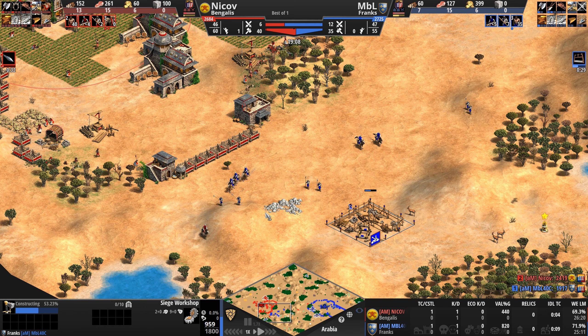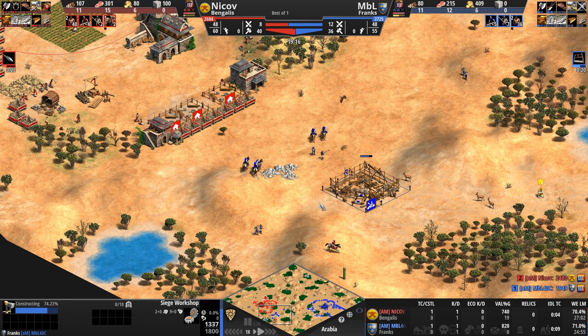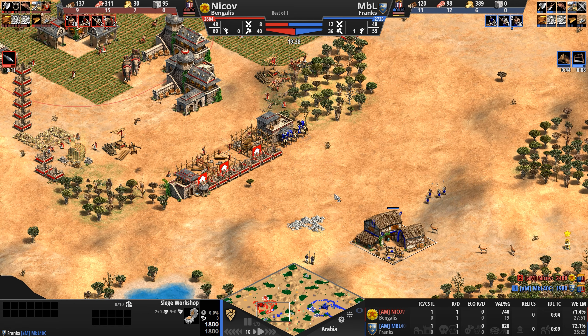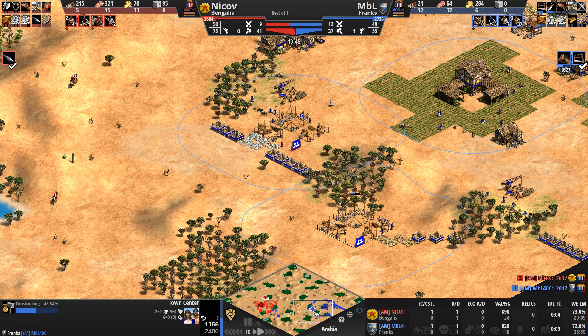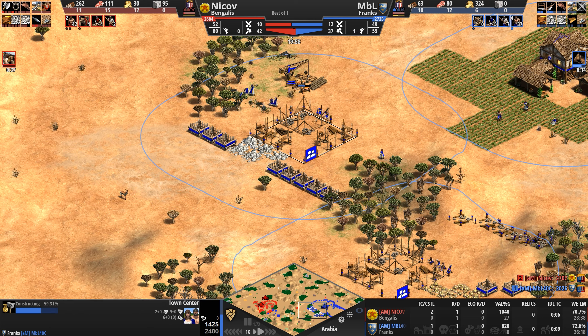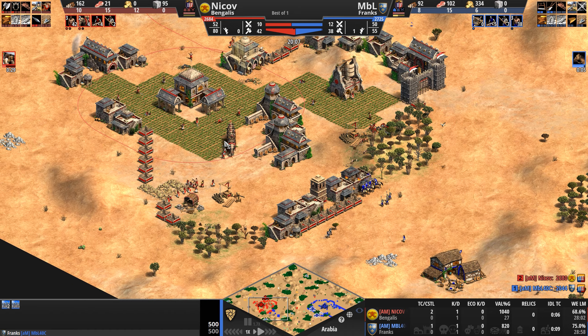Frankish siege — not exactly anything to write home about, although at this stage of the game in early Castle Age, it's about as basic and average as you possibly can be. You're not exactly getting Siege Onagers in Castle Age. Not a bad choice here, as he himself plops down two town centers. The positioning of these town centers tells me he wants to boom economically, and he wants to be the one putting on the aggression because these are very exposed forward position town centers.